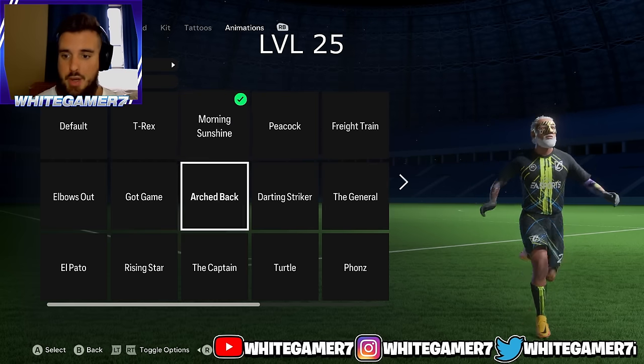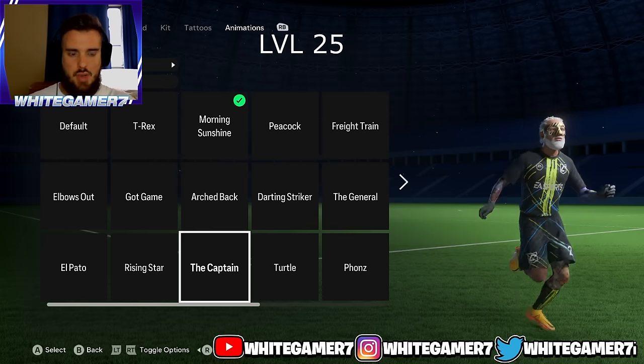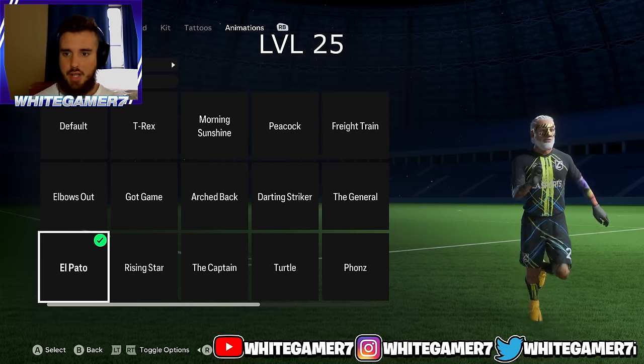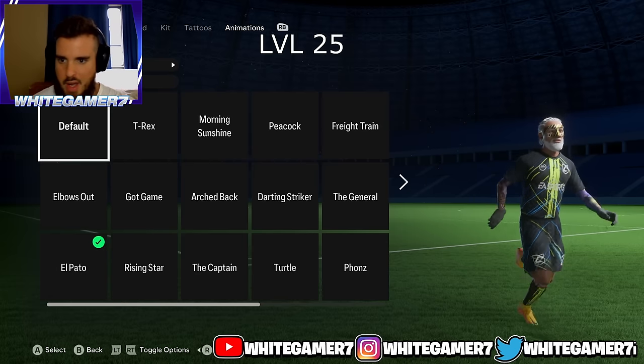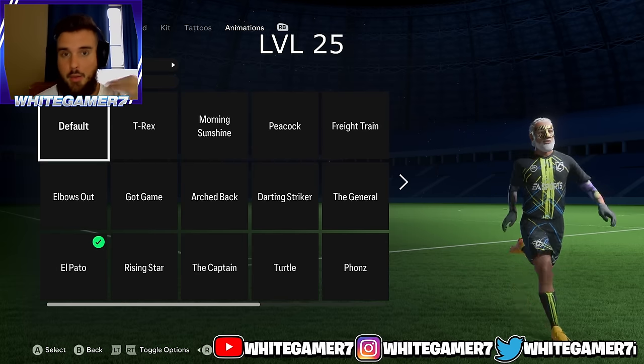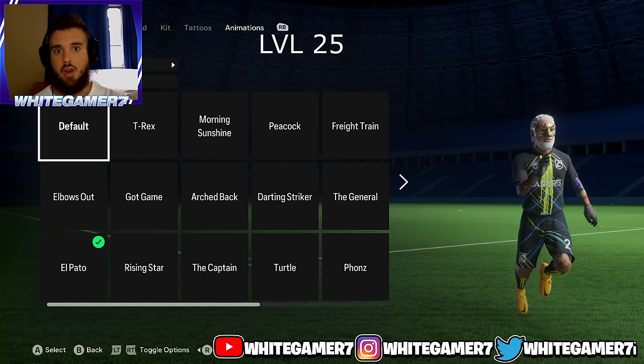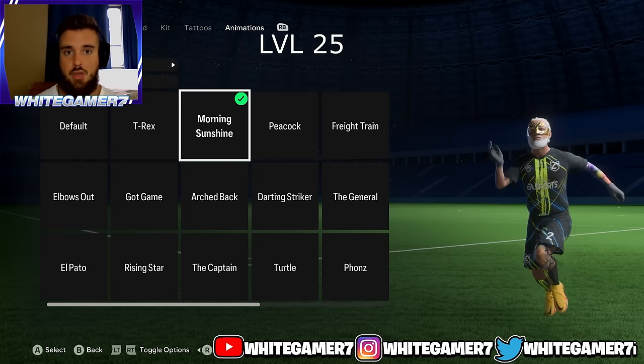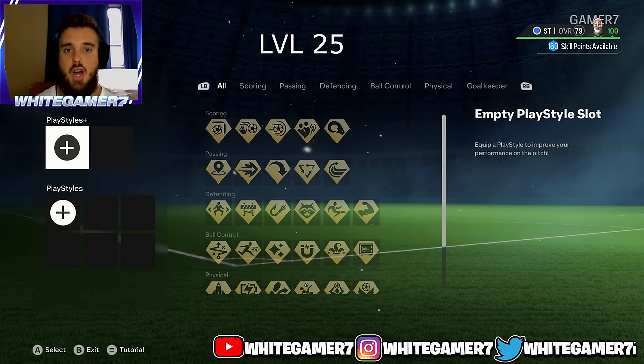The first running style I recommend is Morning Sunshine — it has your arms really spread out when you're running. The other one I recommend is El Pato, all up to you. Running styles for most people do affect the way your pro runs with or off the ball, so I definitely recommend going with Morning Sunshine.